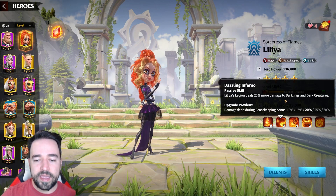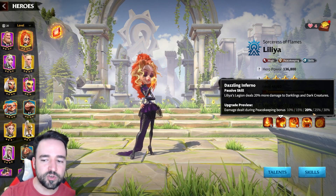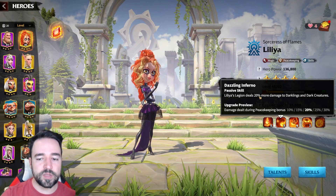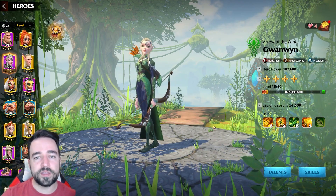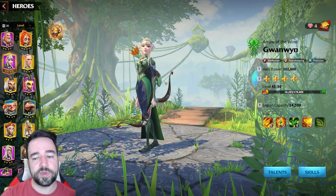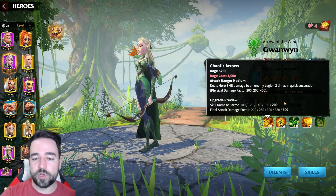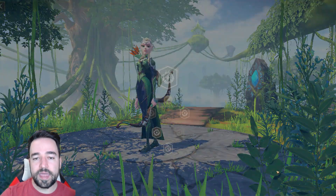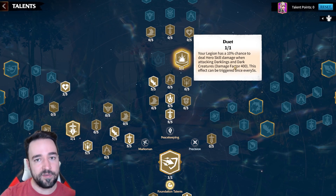This ability here I have not been able to test properly because you have to fight and then on the next fight respec your talent tree and see if your damage went up. I'm going to need to do more testing, but my guess is that it would work because of the wording — it is not peacekeeping damage, you are gaining 20% more damage to darklings and dark creatures. So talking about Guanwen: she is going to be the peacekeeper of choice if you don't want mages. Marksmen are much better — you need mages for the buffs, but marksmen have more damage output because the unit type has lower range but higher damage. All of the abilities here work really great: skill damage to one target, and this ability will basically do skill damage every second for the entire fight because it almost never runs out. The peacekeeping tree with Duet means this will trigger very, very often because you're doing skill damage every single second.